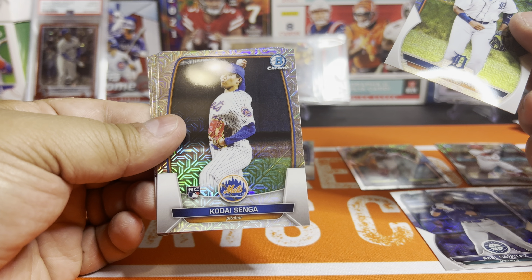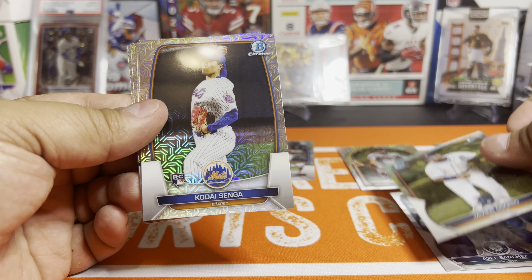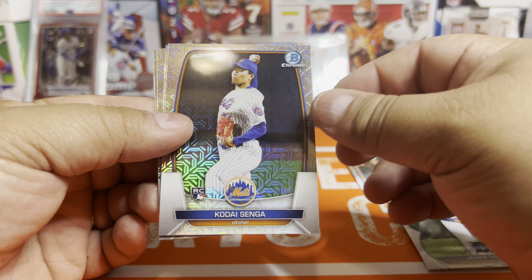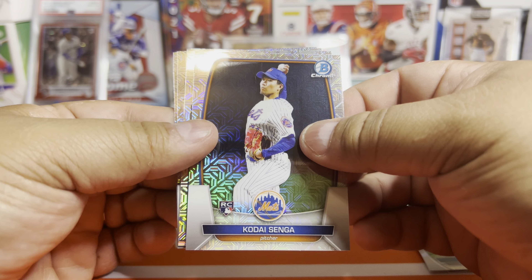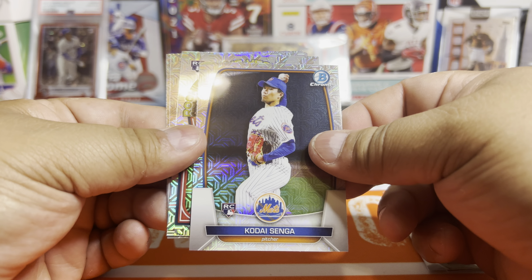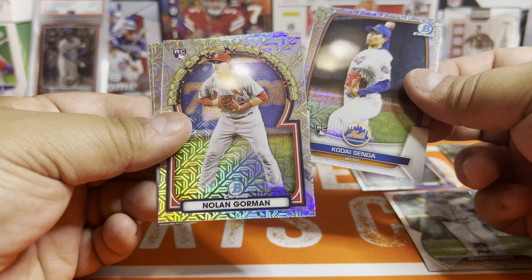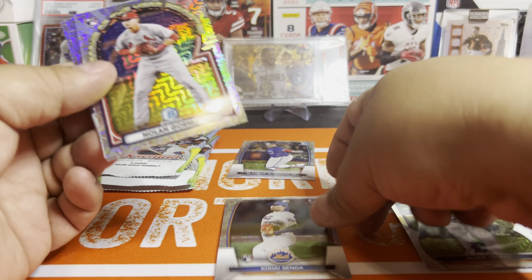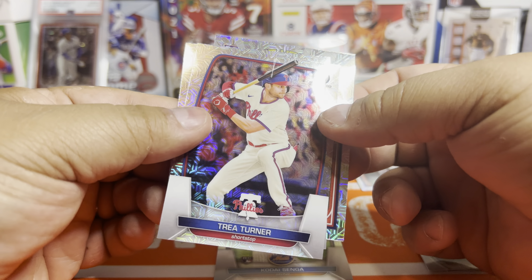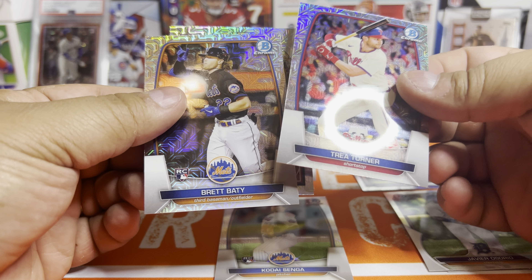There's a nice Senga. Having the rookie isn't a bad thing because you're not going to get a Chrome Senga rookie card until Topps Update Chrome comes out. He'll be in Series 2 but just as a paper card. There's another nice one — Nolan Gorman, who's been killing it. And there's a Trey Turner with a little scratch on him. Brett Beatty as well.